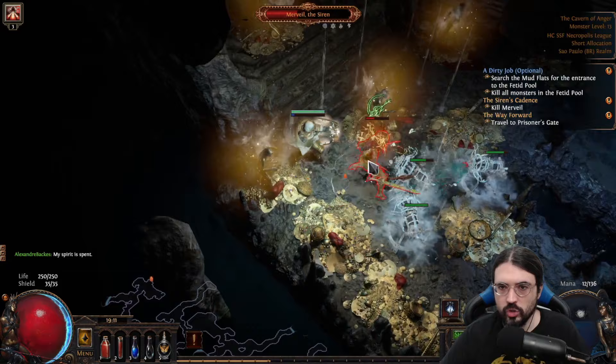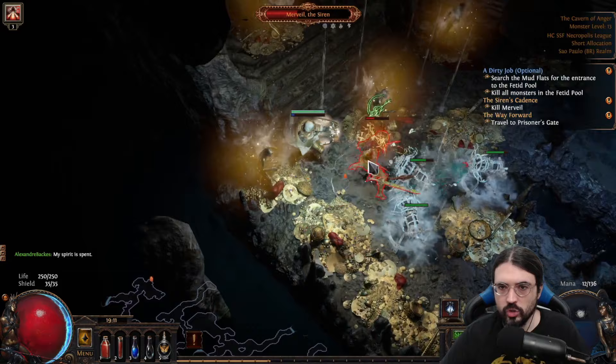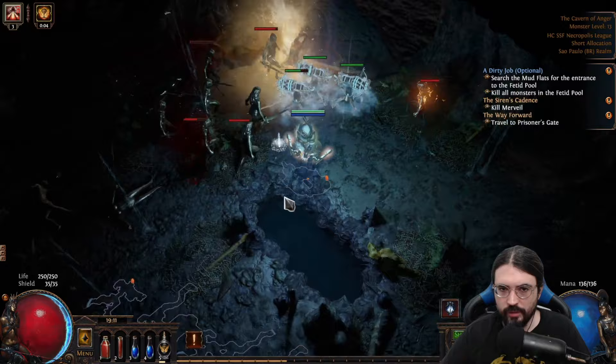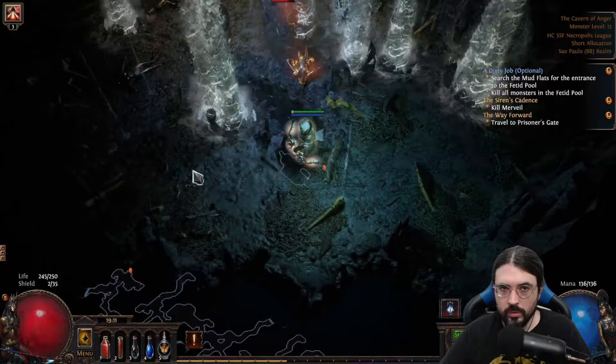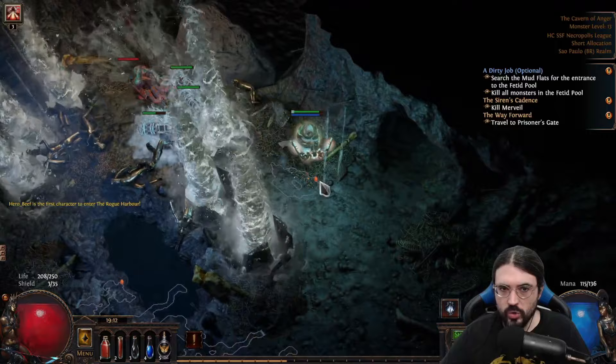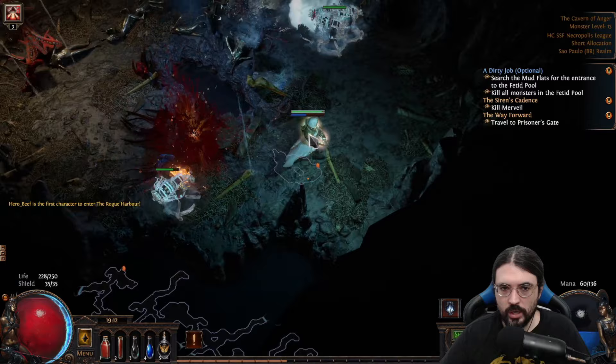Of course, on Merveil for example, I was dealing less damage without the Quill Rain at this early level. I still think a rare bow is better later on, but in Act 1 the Quill Rain is just insane. I realized the build works with any bow though — in this Merveil fight I was literally using a white crude bow. It couldn't be worse, and it was still dealing the damage I needed.